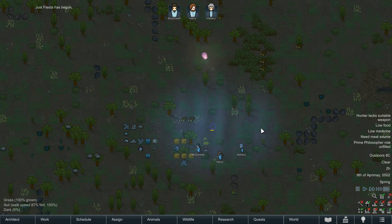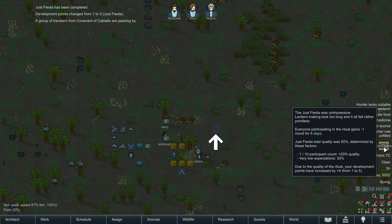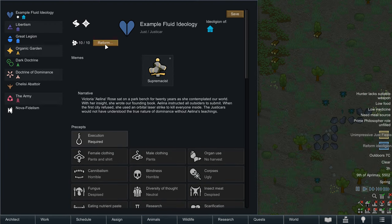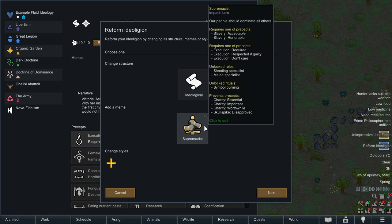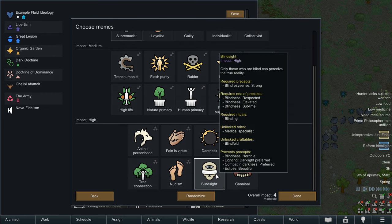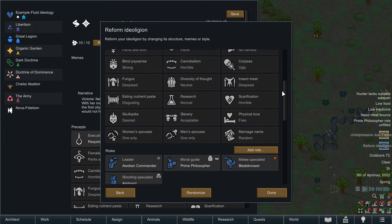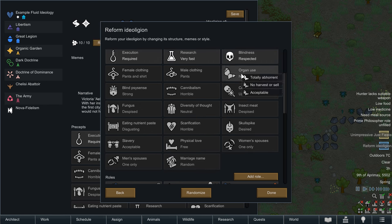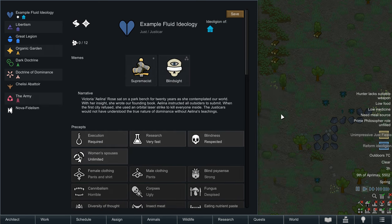Back to development points — you'll also earn them for certain memes. Blindsight gives you a point when you blind someone. Charitable presets give you points for providing shelter or helping those in need. Raiding grants you points if you sack a town, camp or worksite. Once you have 10 development points, you can reform your ideology — adding a new meme, removing an old one, or changing the structure. You can also tweak any presets after making the big choices. Once a reformation is completed, you're set back to 0 development points, so if you're going to reform, do it quickly before wasting any earned points. For each subsequent reformation, the cost increases by 2, up to a maximum of 20.